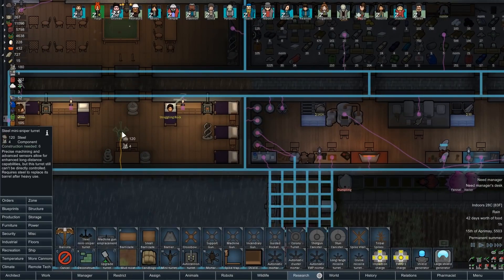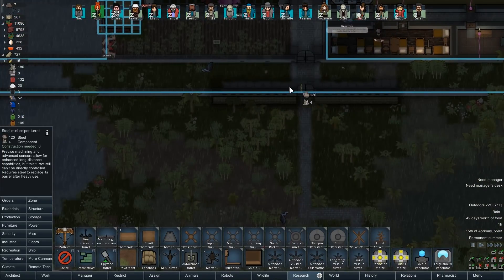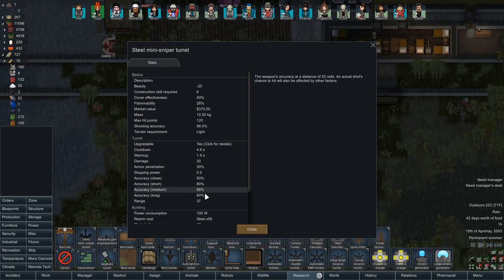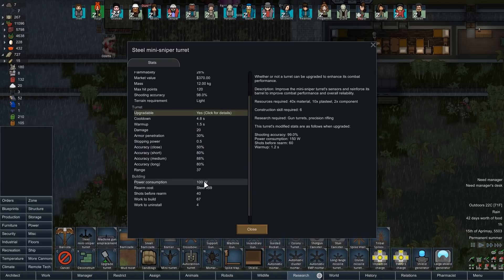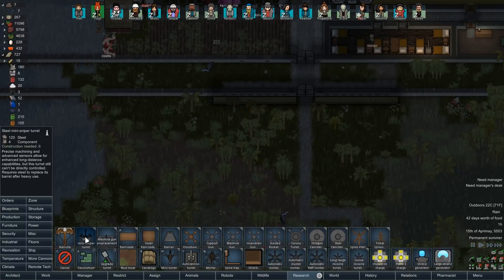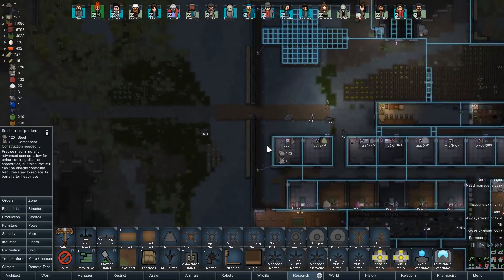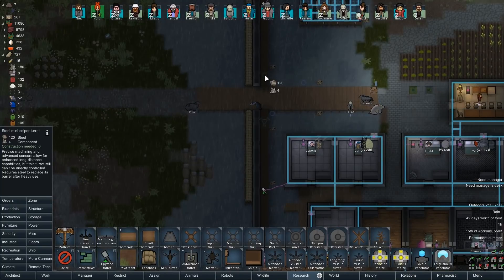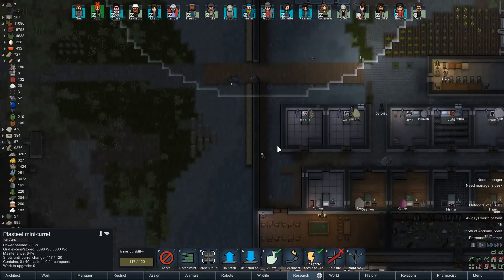There's a sniper turret we can build - I'm excited! I kind of want to put one here and one here right away. Pretty smooth accuracy: 80% for 20 damage base, and if we upgrade it 99% accuracy for 150 watts of power. Normally it only takes 100 watts - that's really not that bad. 60 shots before a rearm once upgraded, warm up of 1.2. This was made for corners - let's slap a sniper turret there.